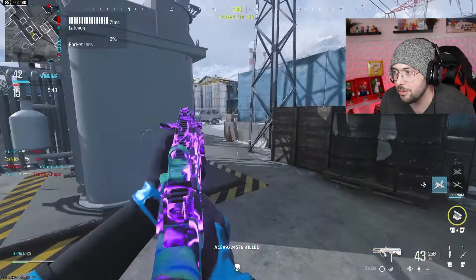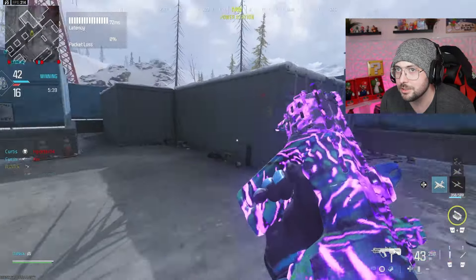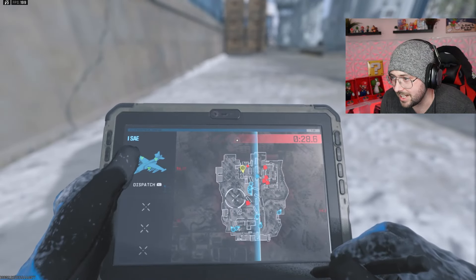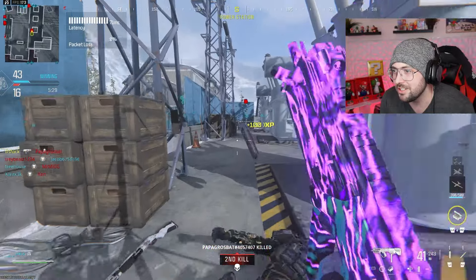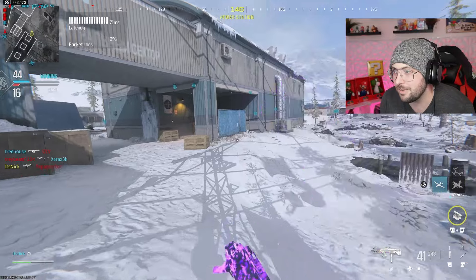Playing it nice and slow now. Did I really just get another swarm kill? How is that even possible? Calling in the SAE. There's someone behind me - you saw me run here. Pushing out of the building because my SAE is back there.